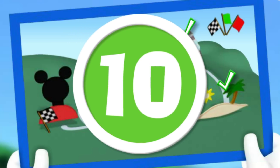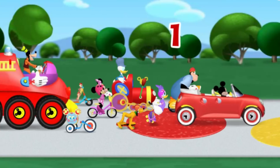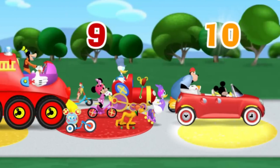Ten! That means we can move ten spaces! Come on, click each flashing cobblestone and let's count together! One, two, three, four, five, six, seven, eight, nine, ten cobblestones! Yep, that's right! Here we go! One, two, three, four, five, six, seven, eight, nine, ten!